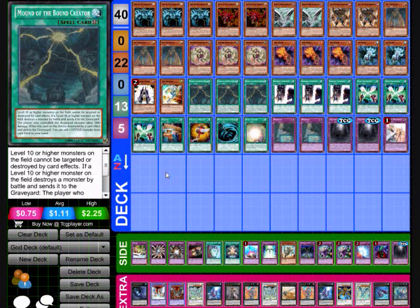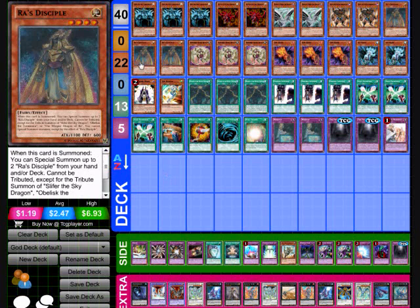I'm just going to go over the cards right now. It's going to start out with three of Obelisk the Tormentor, the effect version. He's just a really powerful card — he takes three tributes and he cannot be targeted by spells or trap cards.